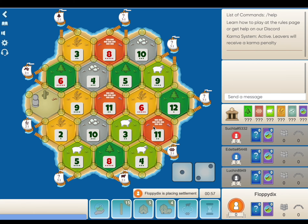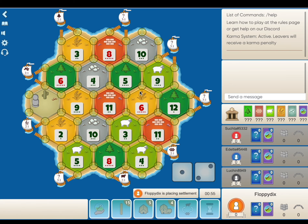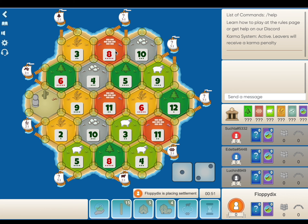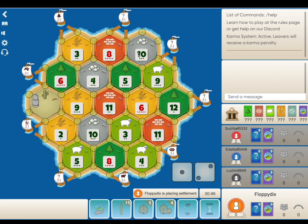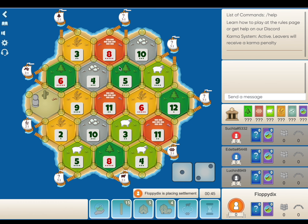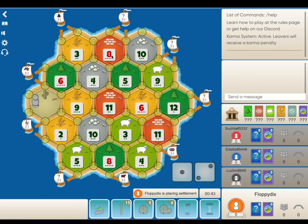Welcome to another game of Catan. Today we are playing very fast mode, casual gameplay. Looking at the board, I like the 8-5-10 — solid amount of ore, brick, and wood. I like being on the brick here because there's very little of it.